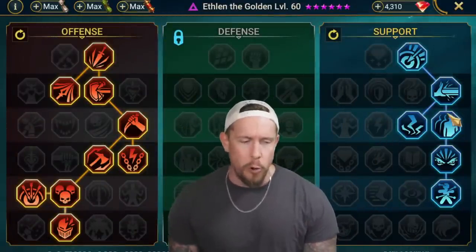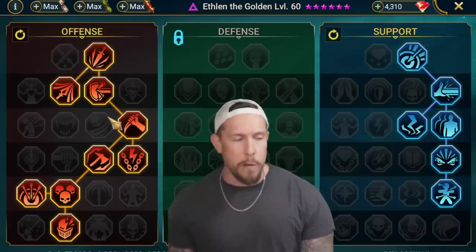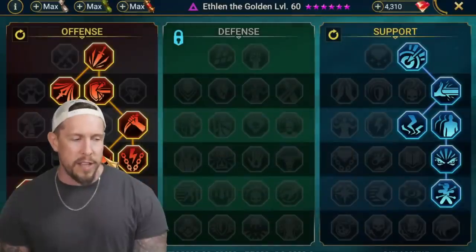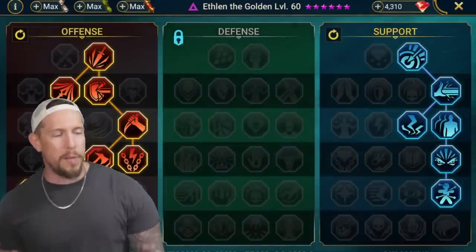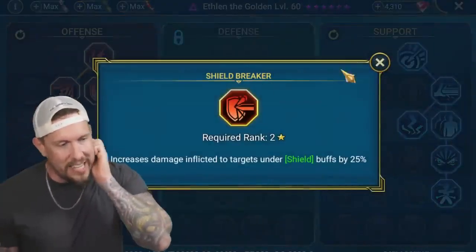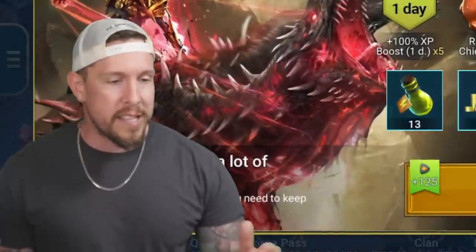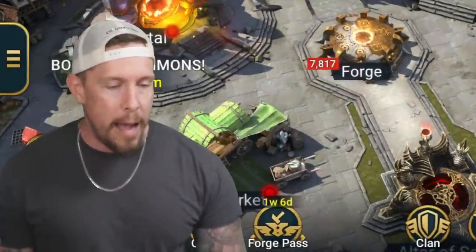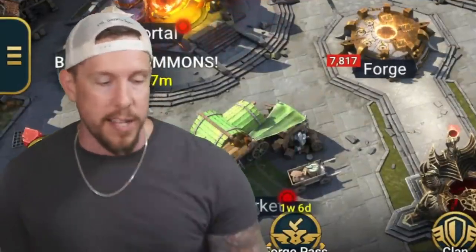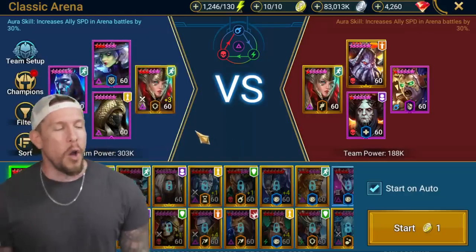I like getting some damage out of this dude, so I went down the support tree for extra accuracy, then down the offense tree for a pretty standard nuker build: Ruthless Ambush, Opportunist, Cycle of Violence, and Helm Smasher as my tier six mastery. Starting with Keen Strike, Deadly Precision, and Shield Breaker. For a blessing I'd go with Crushing Rend on this champion. Let me show you the build in action — let's jump into the arena.